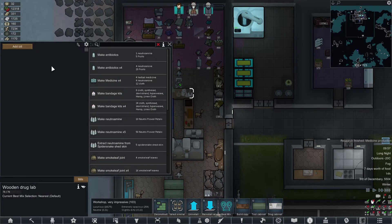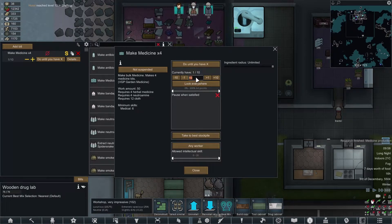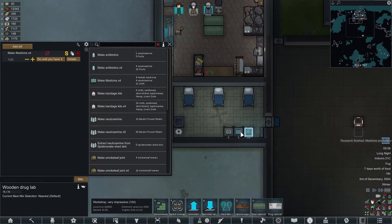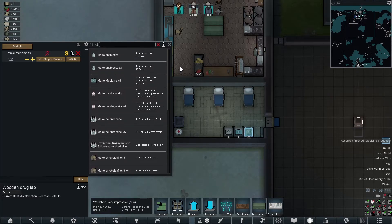We're able to make things. The first thing I want to do is make sure I've got a supply of medicine. Do until we have 20 — this is just the initial one. After this I'll set it down to singles, just to make sure we can top ourselves back up. Nutrimine from neutro flower petals. I can't really do anything else right now — I'm researching a load of others.